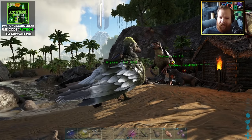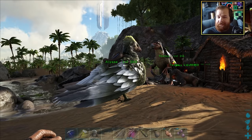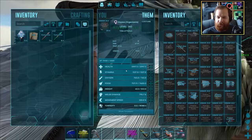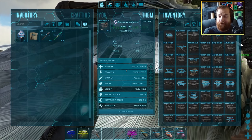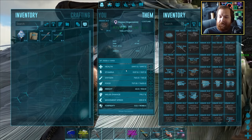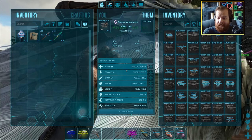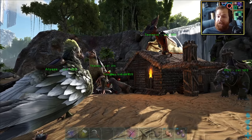In the last episode we went ahead and tamed Alyssa here, the level 260 Argentavis with some truly crazy stats: 6,000 health, 1,500 stamina, 1,500 carry weight and 795% melee damage — a beautiful all-rounder tame.